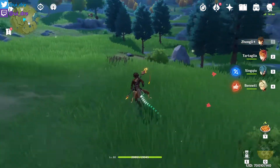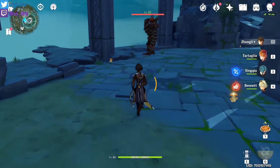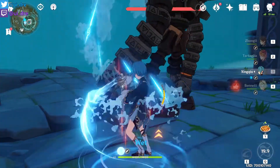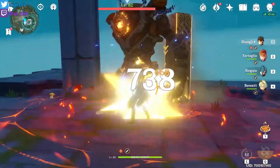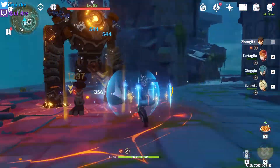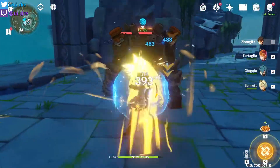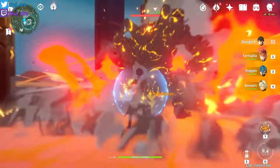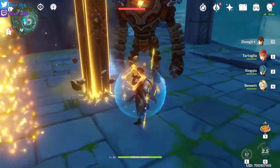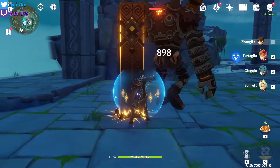Let's test another Ruin Guard using elemental reactions alongside Zhongli. This time using Xinqiu and Bennett as supporters: swap into Xinqiu, activate on the Ruin Guard, use ultimate, use Bennett's ultimate, then swap to Zhongli and go. Pick up the crystals to get the Geo shield, use your ultimate — after you have the shield you don't receive damage. Look how long the Petrify lasts. He does take a bit longer than Childe or Beidou to burst enemies down.